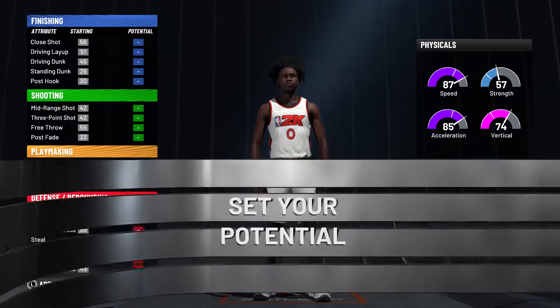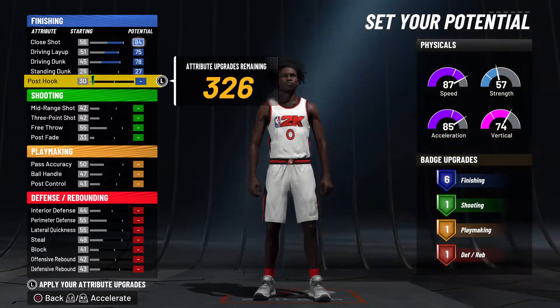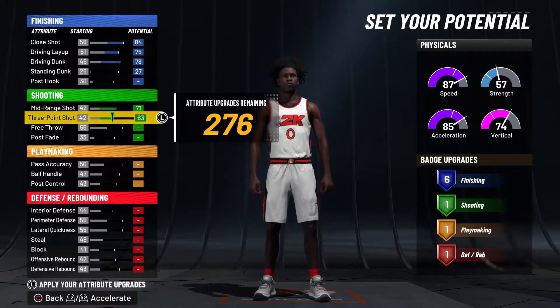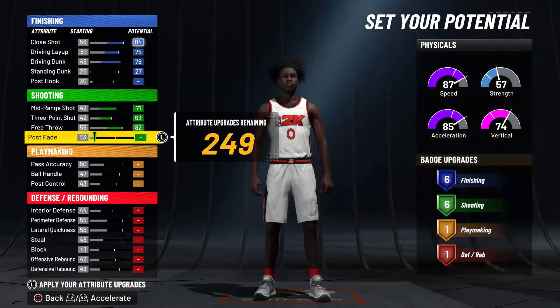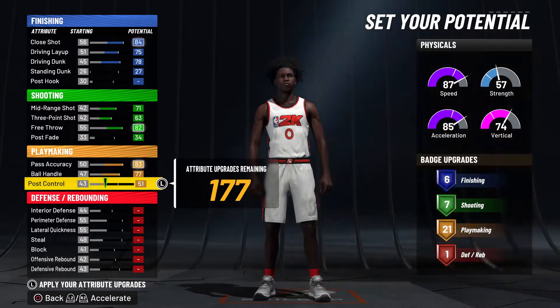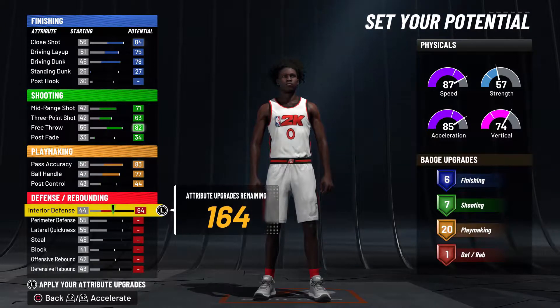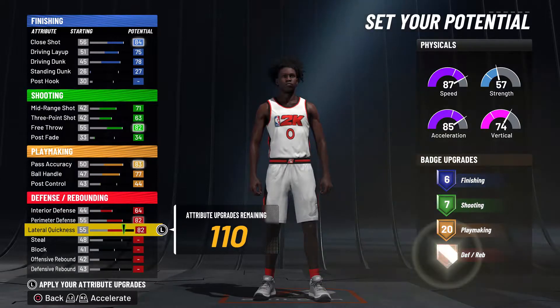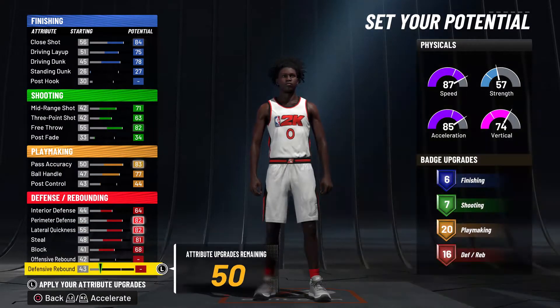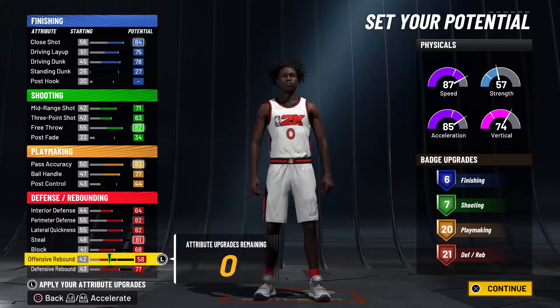It's very easy: you want to get 6 on finishing, 7 on shooting, 20 playmaking, and obviously if you want the 1v1 type of build you have to max out your defense — max out your block. I had a little less in my offensive rebound, it's not that big of a difference, so you have 21 defensive and rebounding.